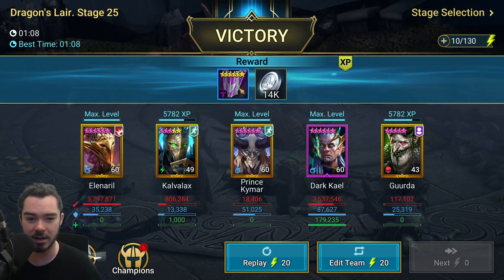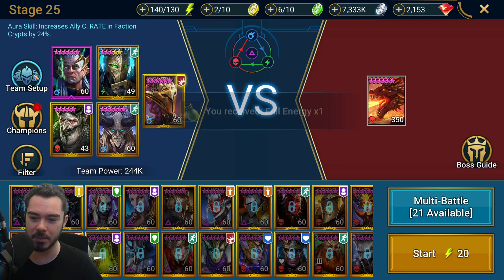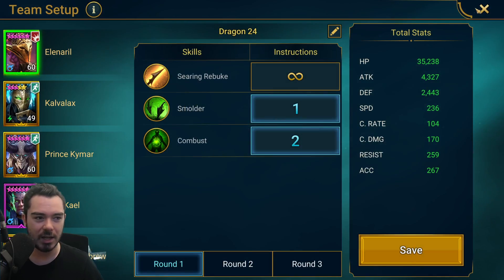That's actually my best time — 1:08 on Dragon 25. Let's do that one more time and actually tweak the setup. Dragon 24 — I threw together this team but my Seer's not geared well enough. The idea here is we apply a bunch of buffs and Seer one-shots the waves, not dependent on affinity. The problem is my Kymar, Lydia, and even my Archmage are all too tanky so they don't die fast enough.